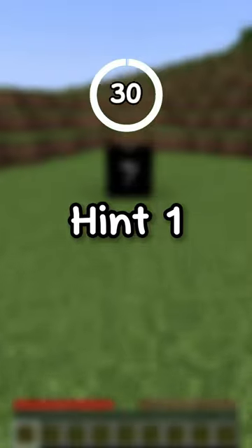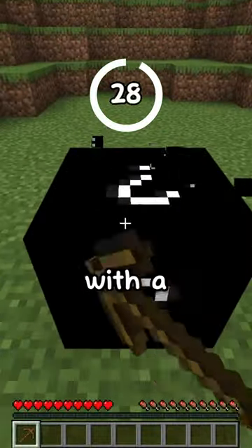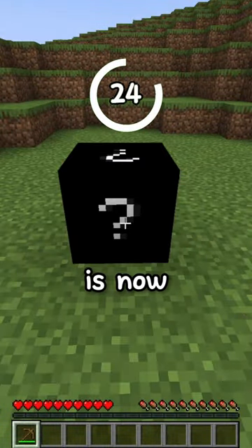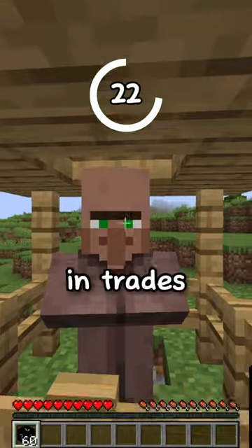Guess a Minecraft block in 30 seconds. Hint number 1: this block can only be broken with a pickaxe. Hint number 2: as of Minecraft 1.14, this block is now renewable and able to be found in trades with villagers.